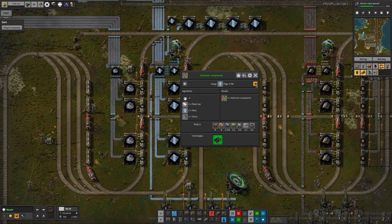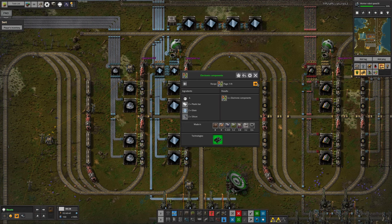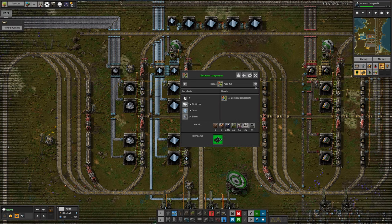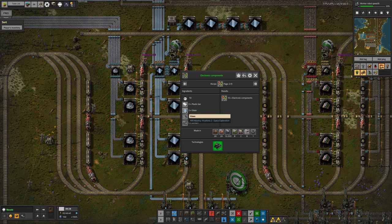Electronic components are going to be something that gets through quite a lot of it - there's only two for every four that we make, which isn't amazing, and that's assuming we're still using this recipe. There is more than one recipe for electronic components - yes, we've moved over to the lithium recipe because it's more efficient. So we're using up a lot less glass because of that. That also reduces our plastic consumption, so it's sort of worthwhile.